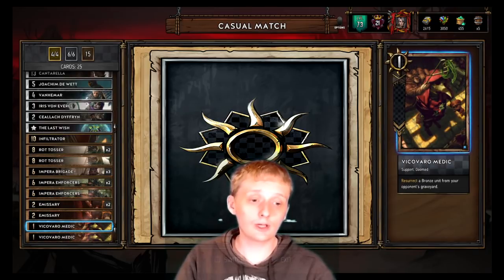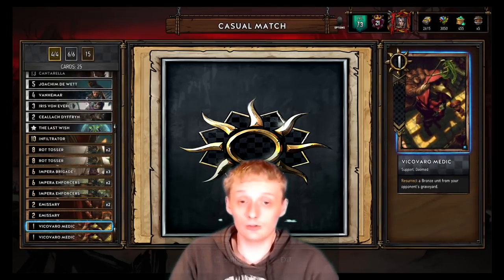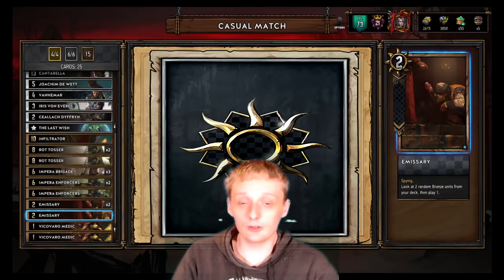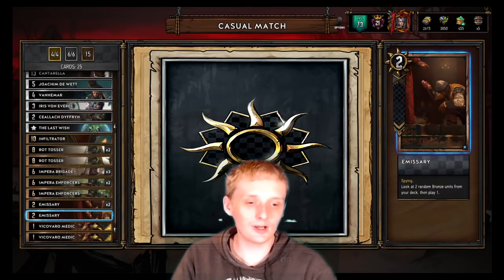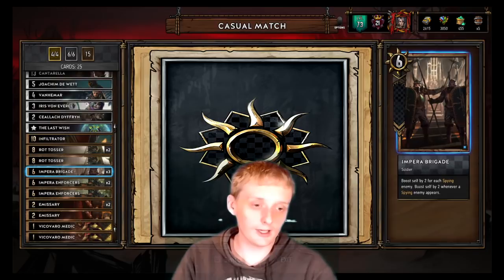We've got two Vicavaro Medics that resurrect a bronze unit from the opponent's graveyard — this usually means resurrecting an emissary. You could also use it if they mandrake one of their bears or veteran Skellge and rez that on them. Then we've got Emissary, which lets you look at two random bronze units from your deck and play one, sending out your Imperial Enforcers and Imperial Brigades.